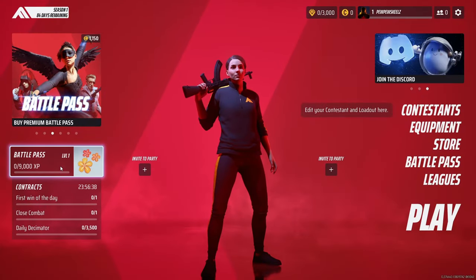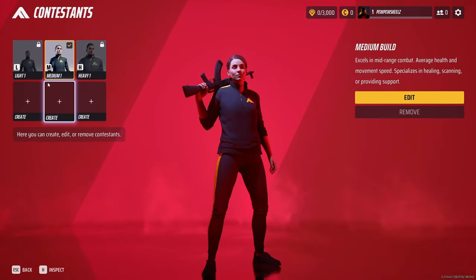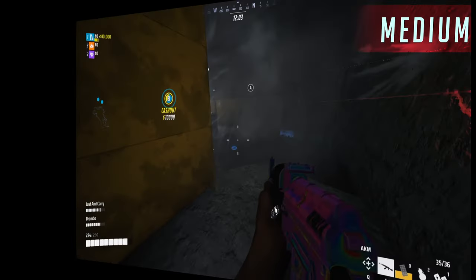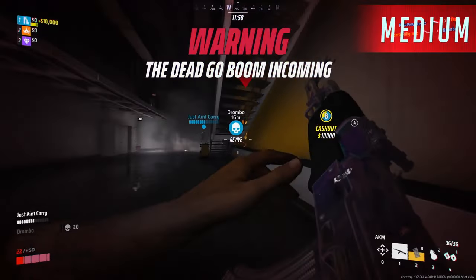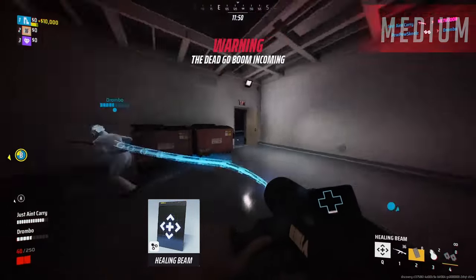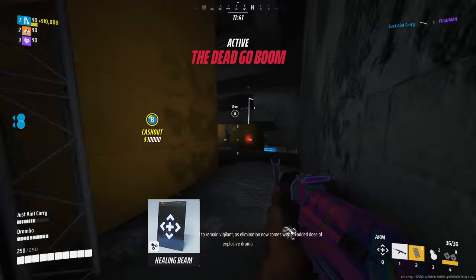Next up is the Medium build — what looks like an average joe holding a generic AK-47 and being the first class you play to unlock the others. But there is much more depth here. Apart from dishing out decent damage with the AK, arguably the best weapon available to Mediums, this class specializes in support with the default spec being a healing beam much like Mercy's in Overwatch. And yes, Overwatch was a great and innovative game release — you're bound to see aspects of it in other games.